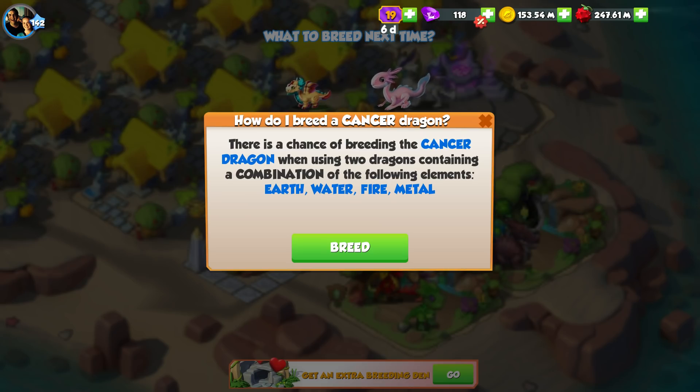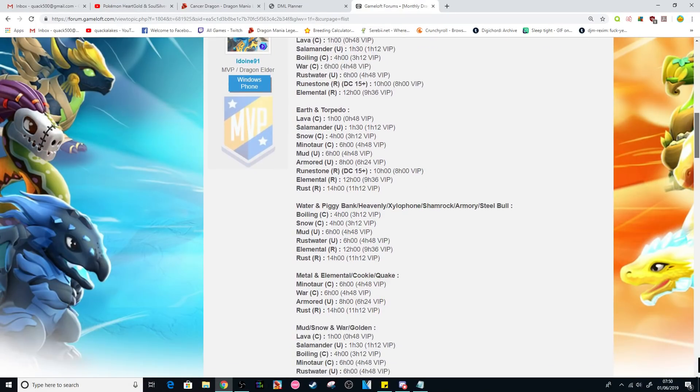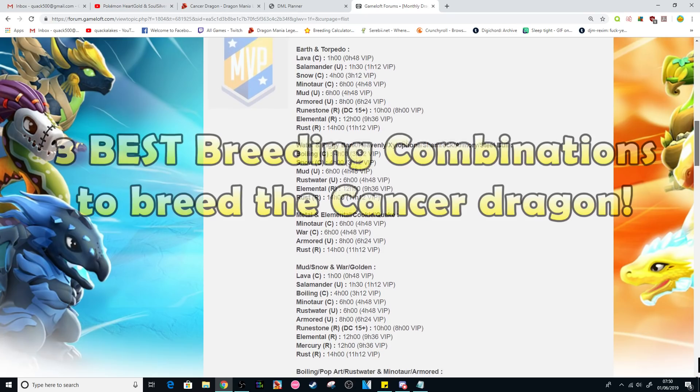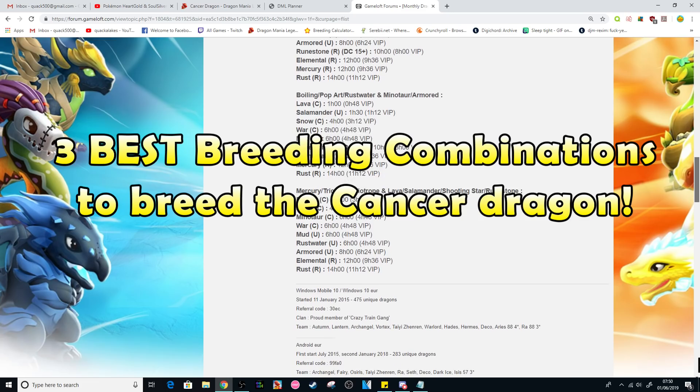So to have a chance of breeding it, you need to breed together two dragons that have the fire, earth, water, and metal elements. There are loads of different possible combinations that you could use to do this, but today I have cut it down to the three best combinations for all players.